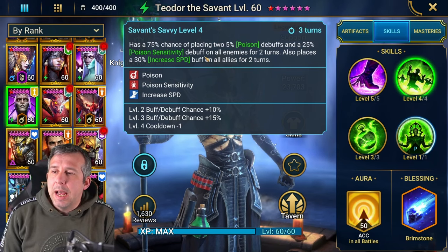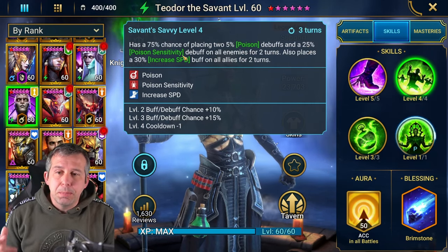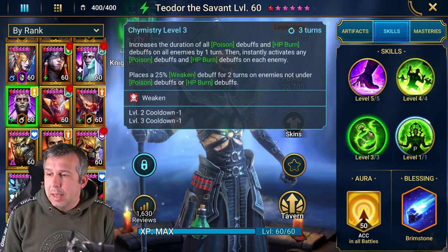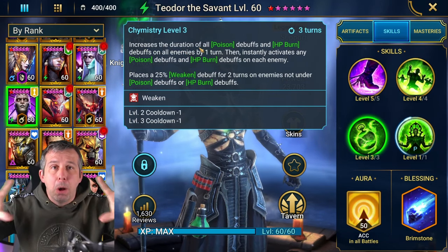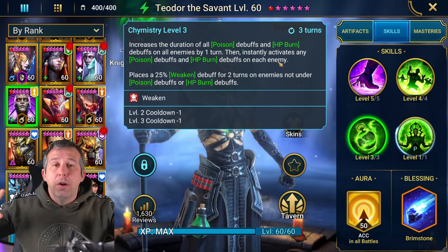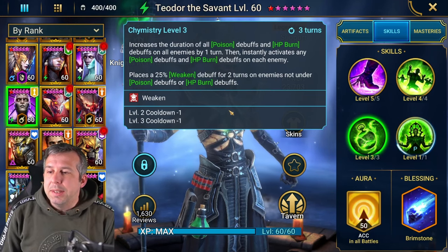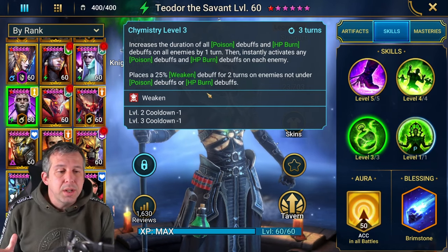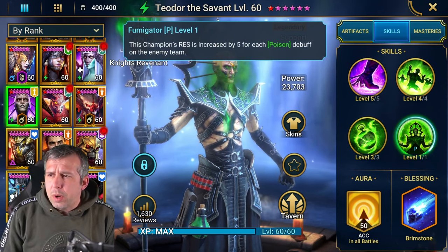His A2, when booked out, has a 100% chance of placing two poisons everywhere and Poison Sensitivity, which makes poisons tick for more. It also places Increased Speed on his team. His A3 increases the duration of a poison and burn, then pops it for one tick of damage - so the tick of damage goes off, then the enemies take their turn, then another tick of damage goes off. It also places Weaken for two turns on enemies not under poison or burn.